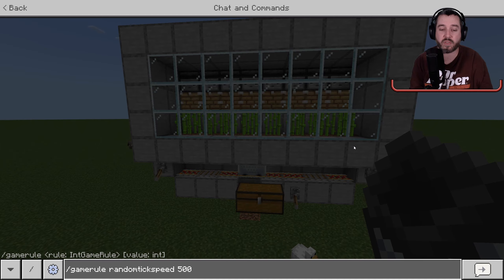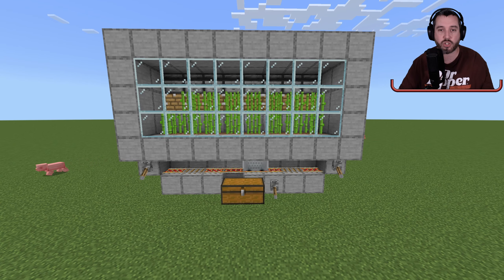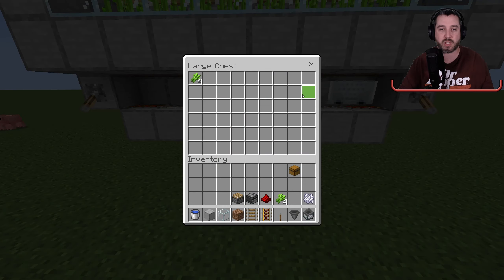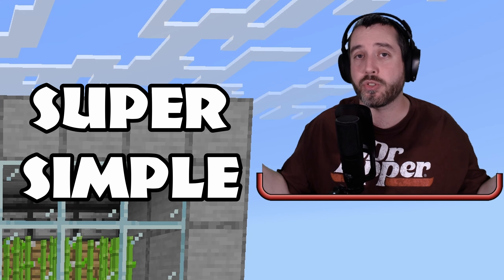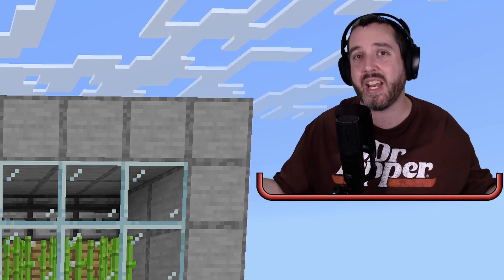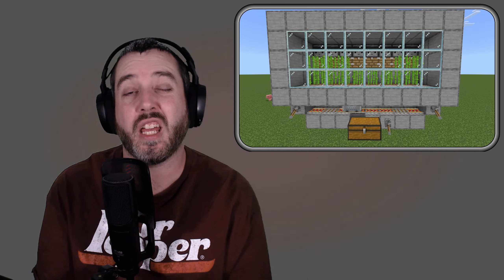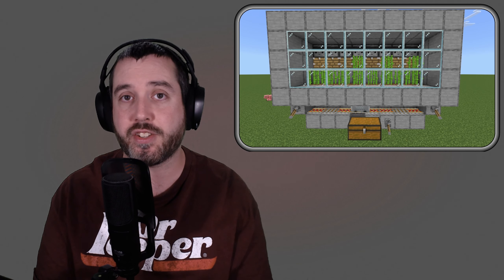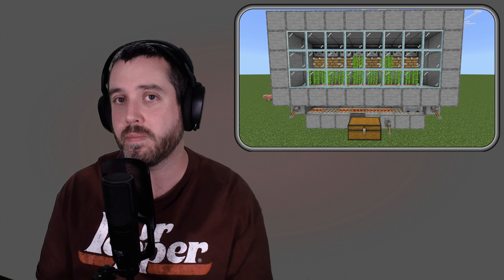I'm going to turn up the world's random tick speed to simulate the crops growing faster so you can see what will happen over time. As you can see, the sugarcane will grow, get knocked down, the hopper minecart picks it up and places it into the chest every single time it goes over. Super simple, super easy to make — doesn't take a lot of materials, anybody can do this almost anywhere in their base, and you can make it whatever size you'd like. If you enjoyed today's tutorial the world download is linked in the description below — thank you for watching!